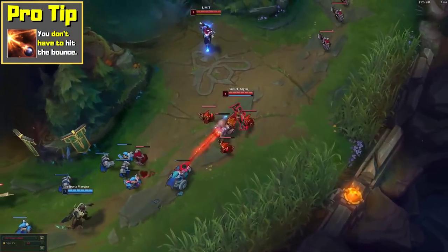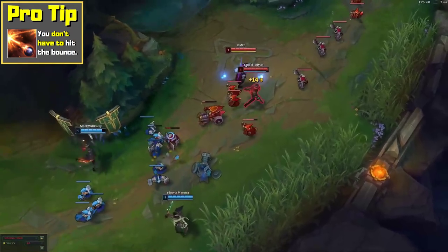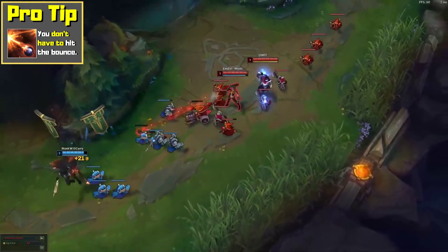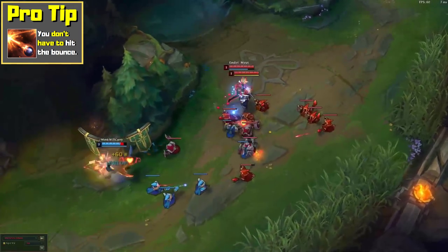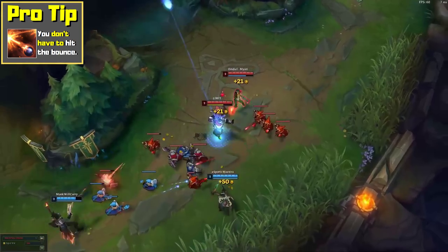Pro tip: in lane, some players will try to outsmart you by moving next to their minions to avoid the Q bounce, but if they do that, just Q them directly. You can even throw some basic attacks into the mix if they overextend.